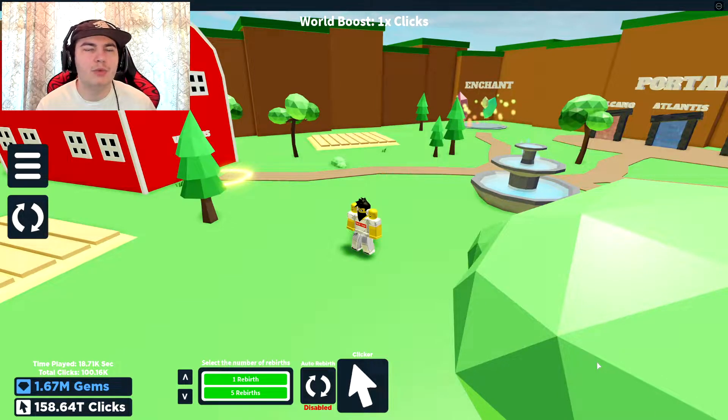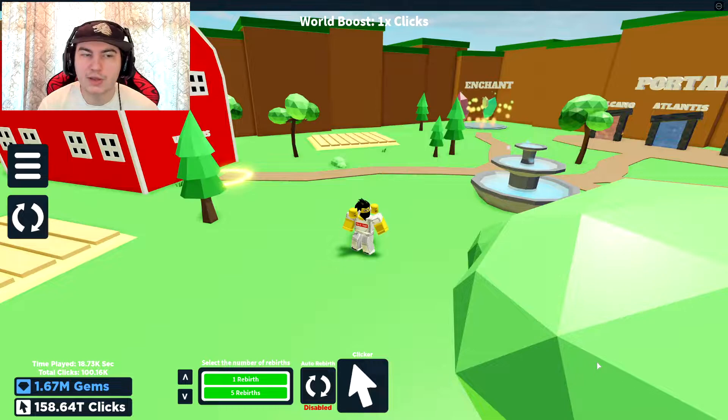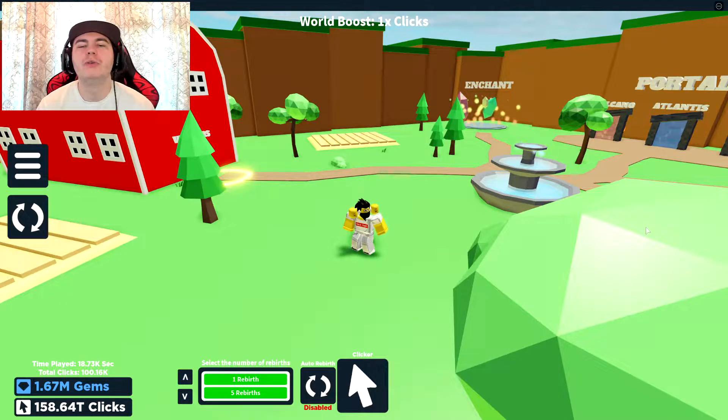So we actually have a new egg, which I think is a trillion. They have a new space area, they have a new main world as you can tell from the background. There is a new limited time egg and meteor egg, which I'm guessing is in the space area also. 11 new pets plus shiny versions, and also an eggs opened leaderboard, a new enchant thing which is going to be interesting, a space badge, and also some bug fixes.